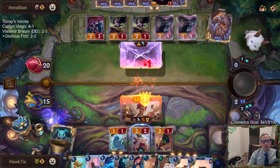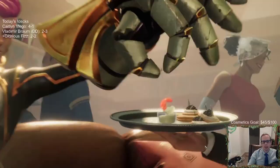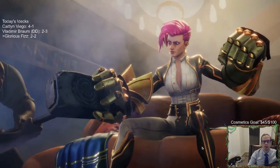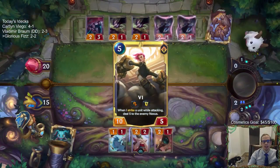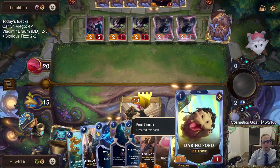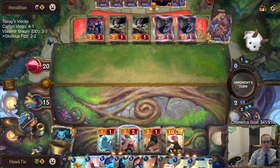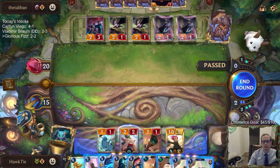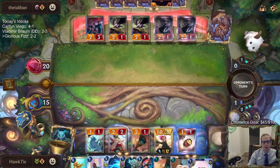Whenever we draw Glorious Evolution, it makes all our cards cost 1 less. We have cards that cost 1 mana so they all become 0. All our cards also have Augment, so whenever we play a card our units get plus 1, plus 0. We play tons of cards, they all get plus 1 plus 0, and we one-shot them. That's the goal.